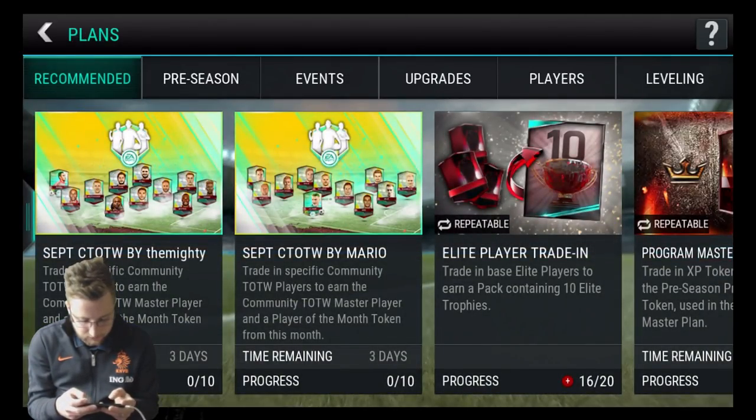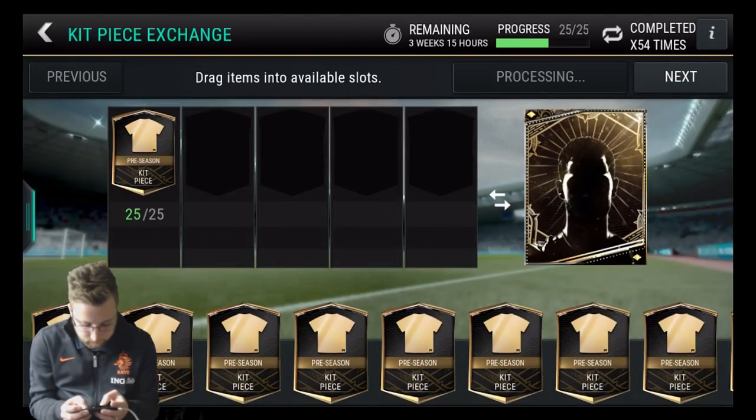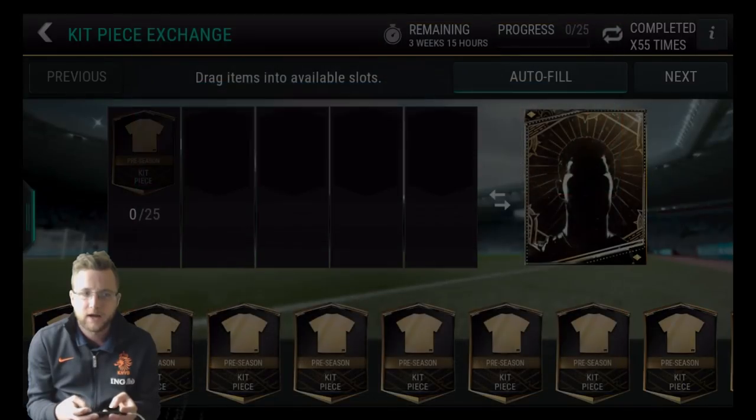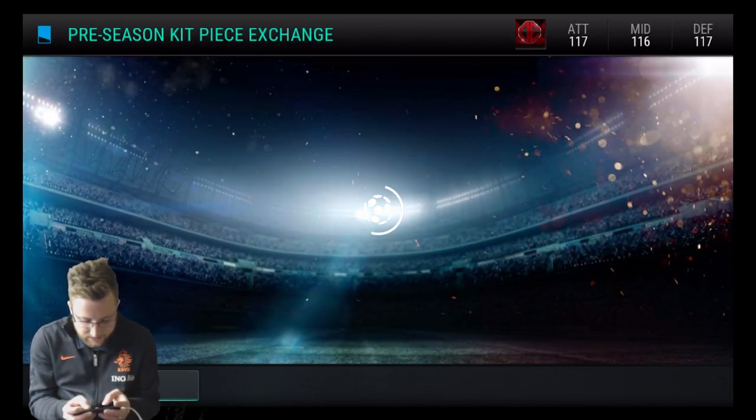But if we go to the plans, we can start looking at some of these pre-season ones. Let's try some of these. I always find that my first kit draw of the day I do well — I get 4. Okay, not that time. But then like after that I get nothing.